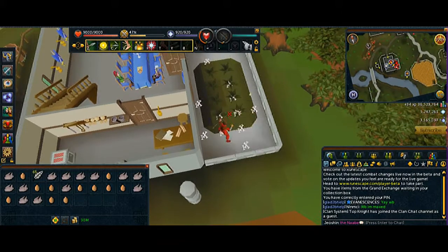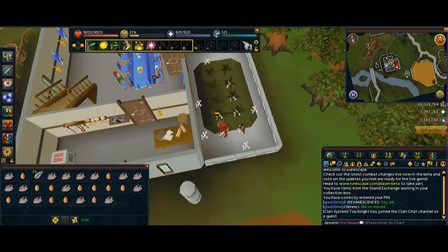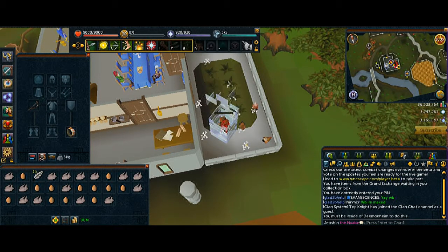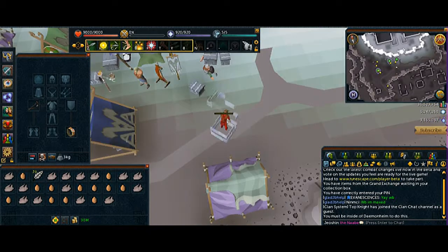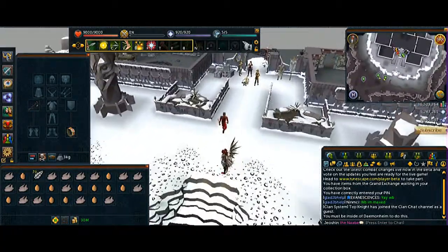Right now, eggs are more expensive than the actual raw chicken, so when you can, pick up the eggs more often than the chicken. That's one inventory — pretty fast overall in general. I'm gonna do a little timer just to see how much it takes for one inventory, and then I'll calculate how much you can make per hour. It's decent.